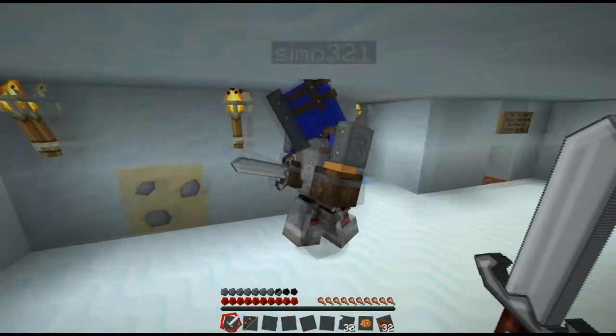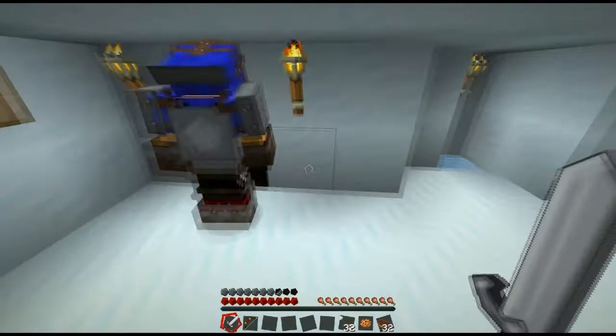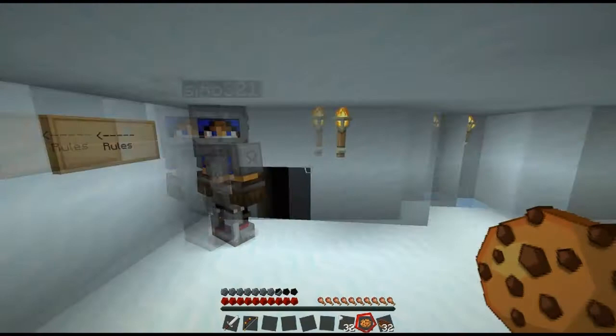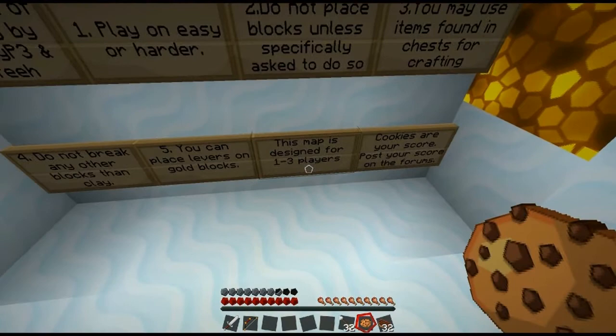Do not break any other blocks — only clay. I'm assuming I know what clay looks like. Oh there it is, that's clay. Don't — no. We're allowed to — no, dude. You can place levers on gold blocks. There's no gold blocks, is there? We also haven't got any levers, so that's good.